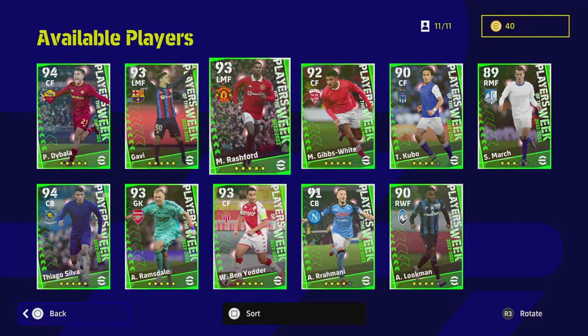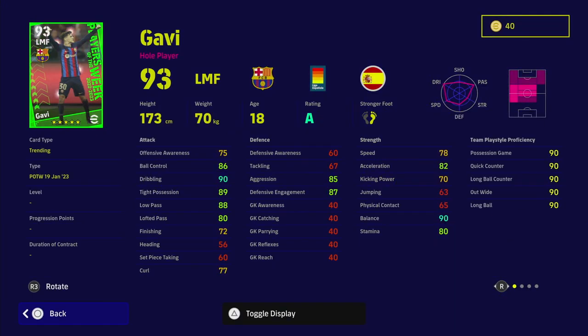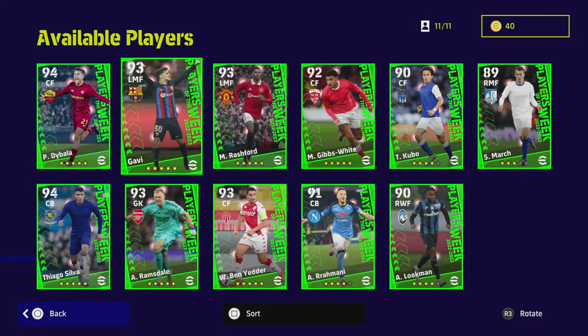Rashford is a brilliant card — 93 acceleration, though his finishing does let him down a bit as does his balance, but the rest of the card is really good. Great player skills: Dipping Shot, Knuckle Shot — all the shots you could want. Then Gavi — a left mid, a very interesting card, similar to Pedri. There was a Gavi on the match pass last week. He's a bit of a monster — you could do a sub tactic using Gavi in the hole as an AMF, start him left mid. He can play pretty much anywhere across the middle and left side. One Touch Pass, Marseille Turn, Double Touch — good dribbling and passing stats. A very decent card.